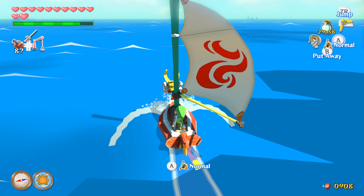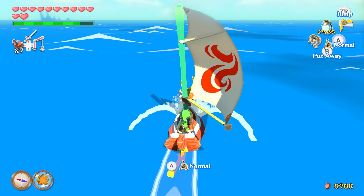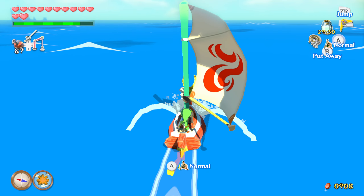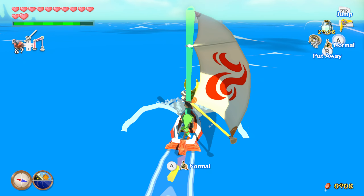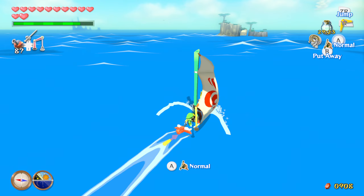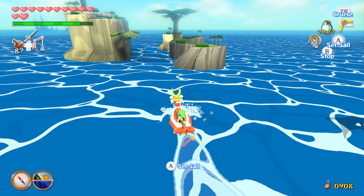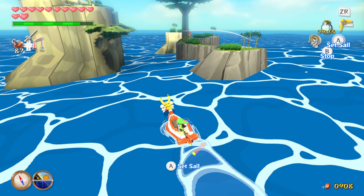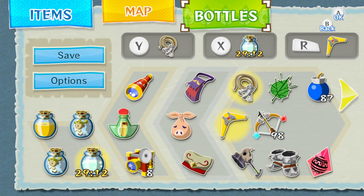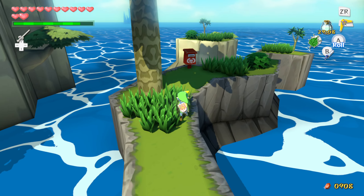I'm not sure if we've been to all of them quite yet, but we have seen quite a few of them and I do know where they're all at. We've mapped out the entire world, so the first one is going to be here on the Cliff Plateau Isles. You might remember us doing this grotto much earlier in the game — I got a treasure chart out of it. We need to pull out the Deku Leaf to get through here.